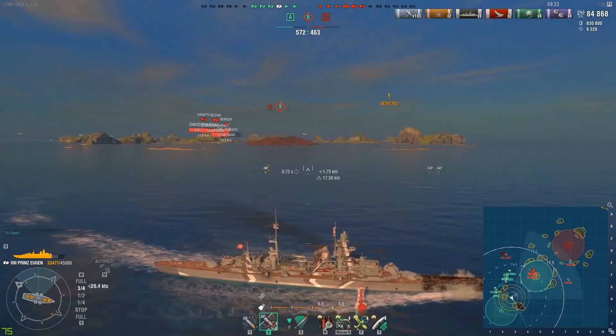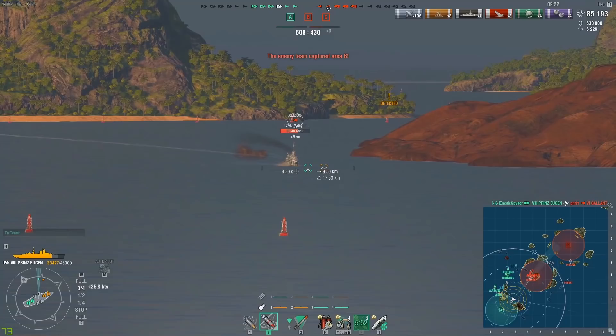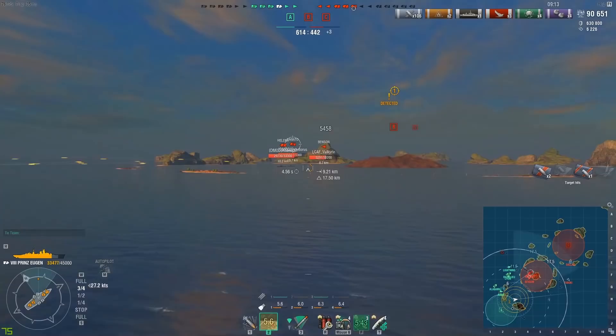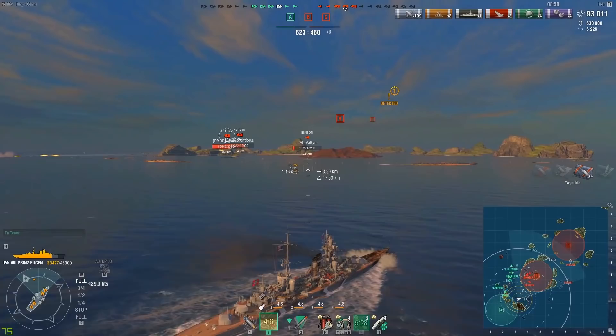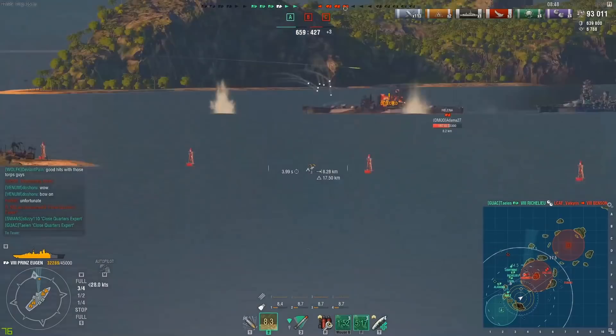We try to snipe the Gallant with a no-look shot and clip him with one overpen. The Benson comes back for more, so we use AP again — you can see he's angled to us, which increases the effectiveness. There we do another 5k to him. As soon as he goes broadside the damage drops off, so to make AP effective you have to wait for destroyers to angle — the AP actually pens armor instead of overpenetrating — and the same principle applies to battleships.